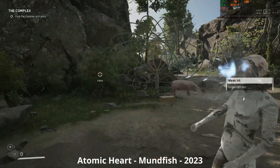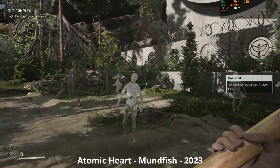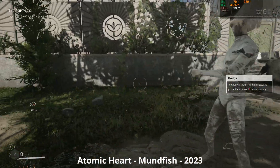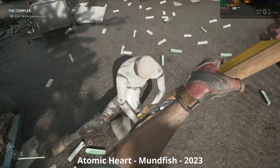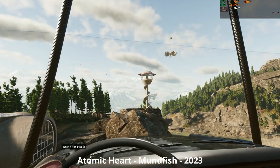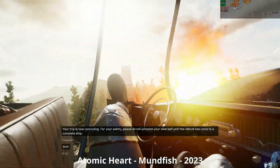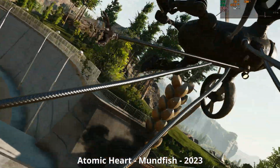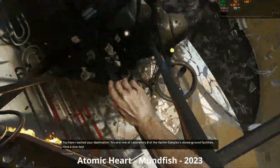Atomic Heart's minimum spec actually calls for an R9 390, which is older but about equivalent to the RX 470 Hogwarts wants. This game was shown off with heavy RT effects and an Nvidia partnership, but when it launched, RT was basically MIA — not a problem for the 580 because it doesn't support RT anyway. At 1080p medium with FSR on quality mode, it looks and runs great, never dropping below 60 even in the taxing initial car-slash-plane crash, and often going into the triple digits. Sadly, that can't fix the awful dialogue.